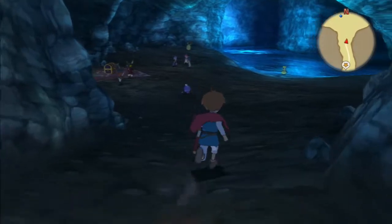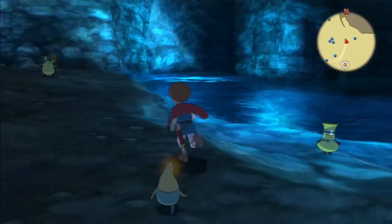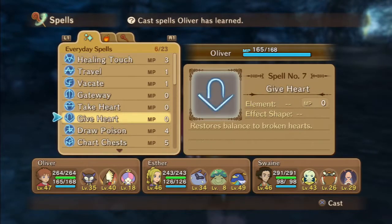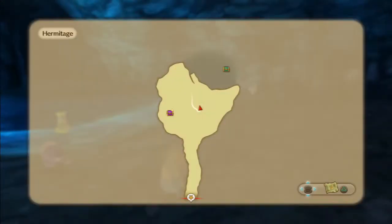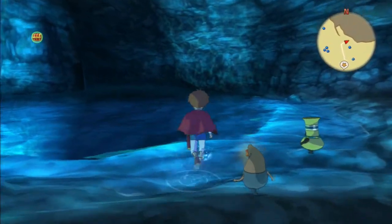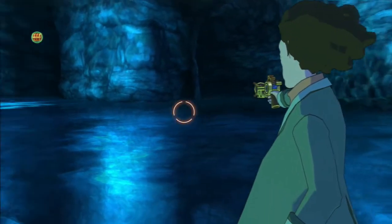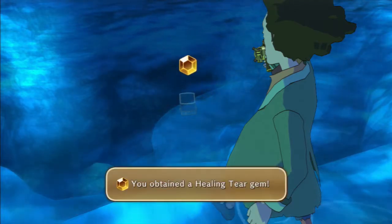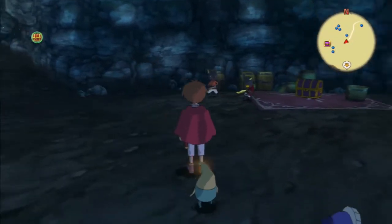I believe that's all the items we need, and we will be using the Nature's Tongue spell in here as well. There are two chests we can collect — a purple chest which we can't open yet, and also a green chest somewhere in the water. There it is — a healing tear gem, which is useful if you want one of your magic-casting familiars to be able to cast healing.